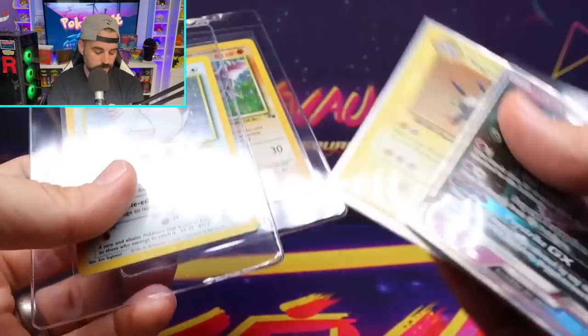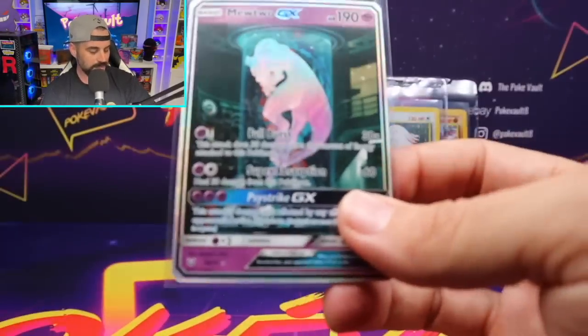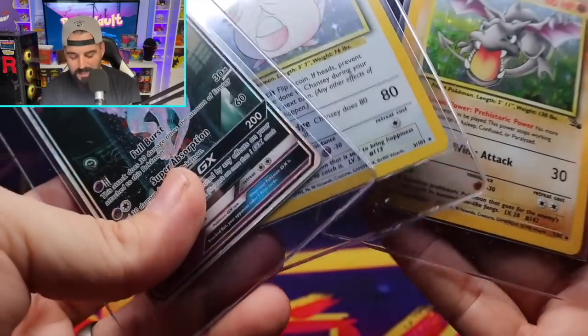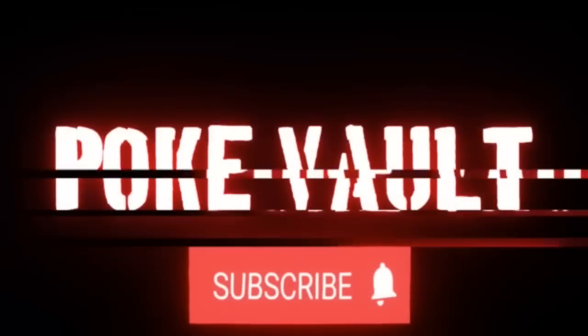Let's check out the cards we pulled. Obviously we got the non-holo Clefable, the holo Magneton — but guys, the test tube Mewtwo out of Shining Legends. What kind of luck do we have? What are we even talking about with this pull? That is so insane. Test tube Mewtwo, holo Chansey, and holo Aerodactyl. Probably not the move to open up these packs, but we don't care — you can only turn 25,000 subs old once. This is all for you guys, it's all because of you. Thank you all. And that's going to do it for me guys. I'll see you on the next live or the next episode. Peace out guys. Hey, if you want to see a video you might like, click the button right here. And if you want to subscribe and see how far this rabbit hole goes, the button's right here.